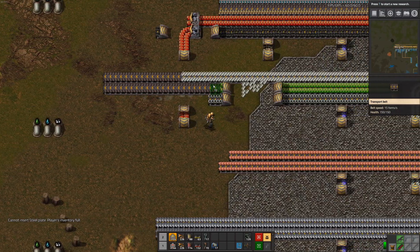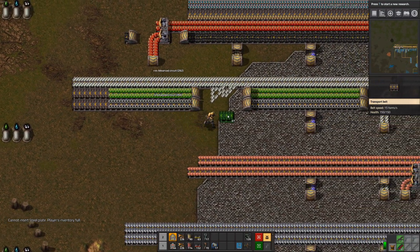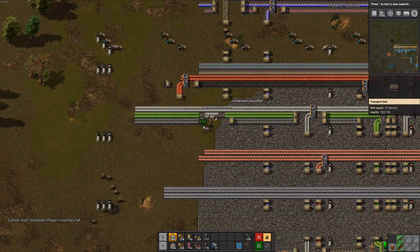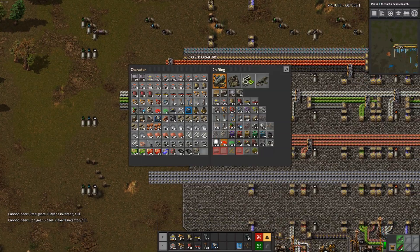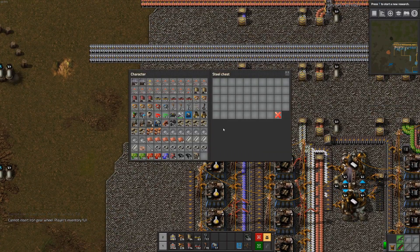Oh no, no more inventory space. What is filling up my inventory? Junk of course. So more junk chests.